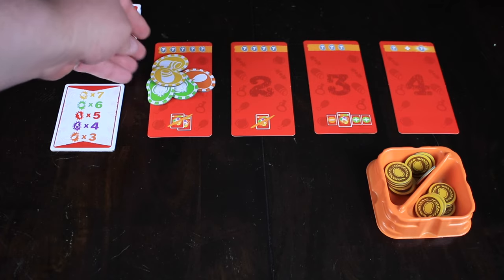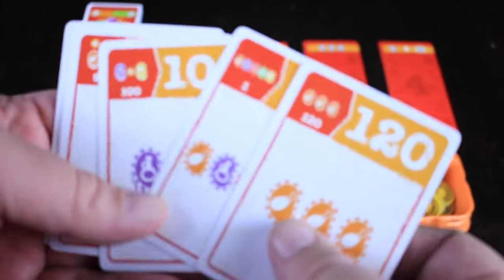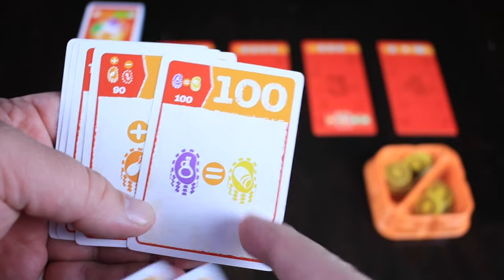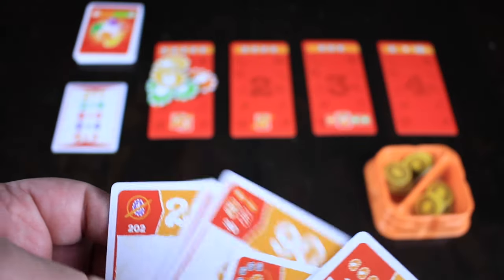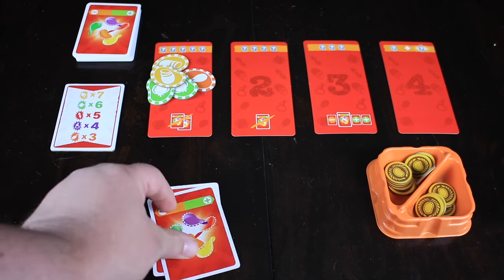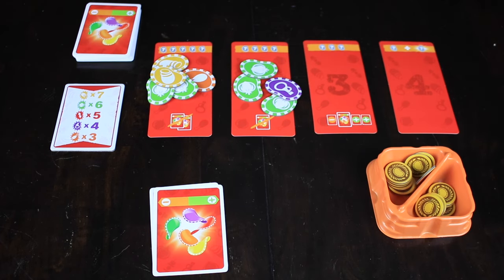We've got a couple of green, a couple of yellow, and an orange. We'll look at our hand of cards and say two of these just aren't going to be possible. We don't think we're going to have the same number of purples as yellows — there's only four purples in the bag, and we've already got a couple of yellows out there, so let's discard that one. We also need to discard another one. We're going to pull out four this time. We did pull out a purple, so we made a good call getting rid of that card that says have no purple.